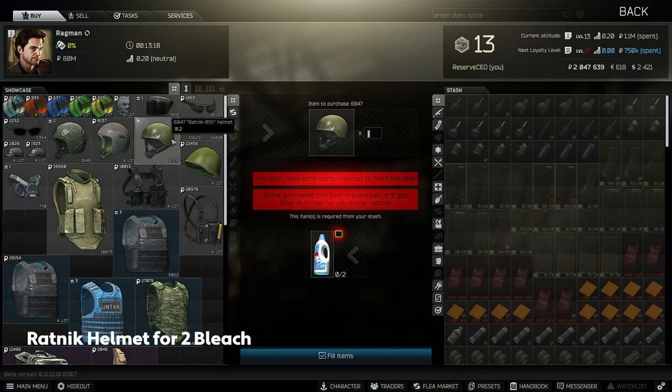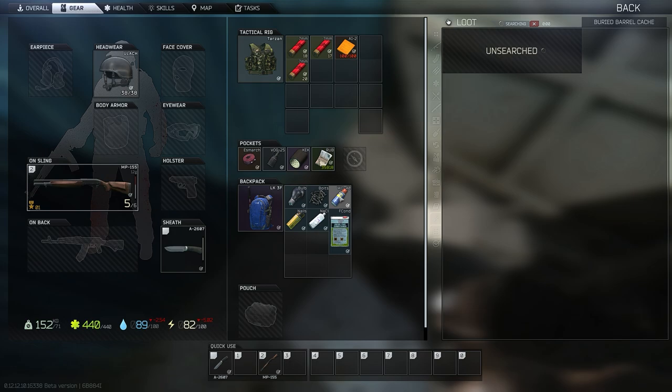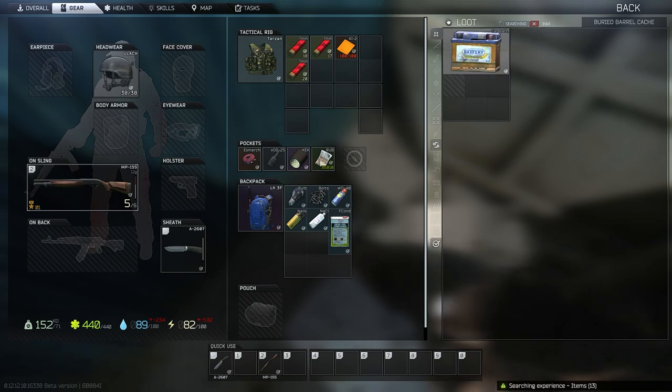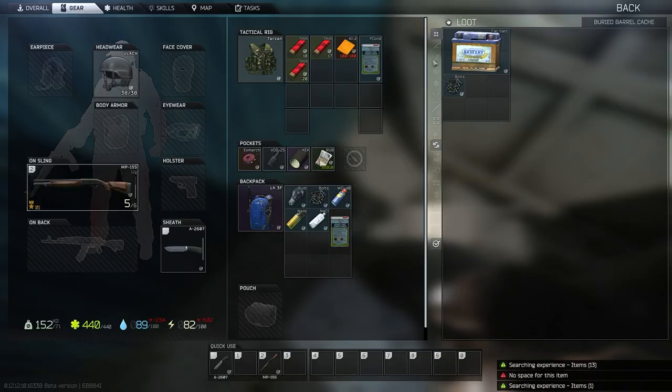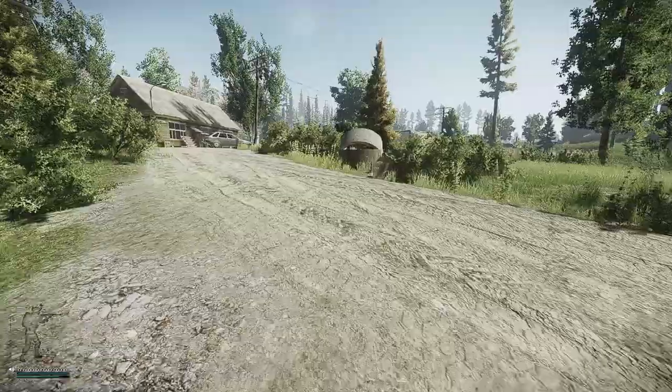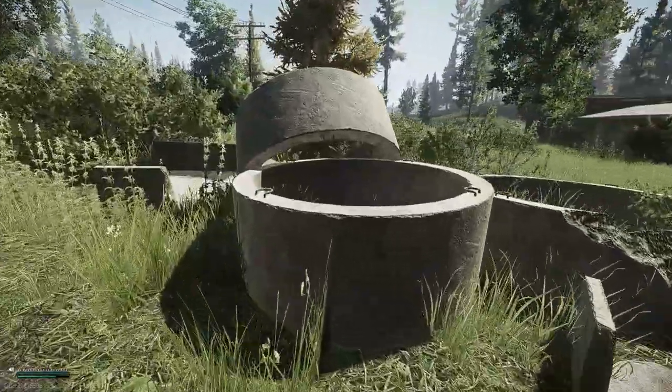Number 9: 2 Bleach for 1 Ratnik Helmet from Ragman. There's a lot of debate about whether or not helmets really make a difference in Tarkov, but there's no denying that if a helmet is ever going to be useful, it's going to be in the early wipe. The 6B47 helmet offers more coverage than the standard SSH-68, and for only 2 Bleach, you can hopefully keep your brains inside your skull with this trade.